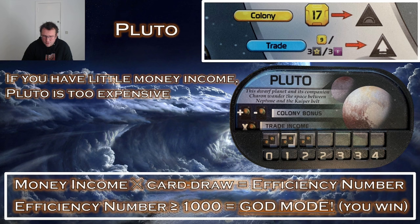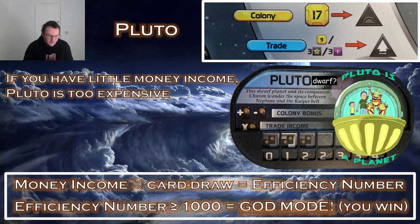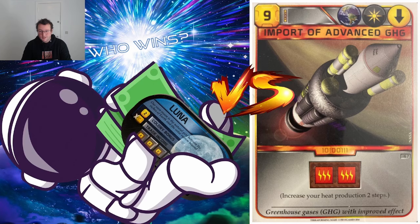You could try a YOLO play and just build a colony on Pluto to dig out engine building cards, and although this does work sometimes, if you have little to no money income, Pluto simply dwarfs in comparison to engine building colonies like Ceres or Luna. On the other hand, if you have a bunch of money income, Pluto is excellent — even better than Luna in that case.